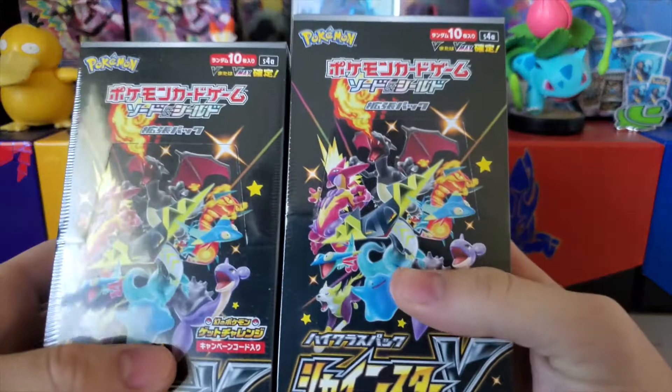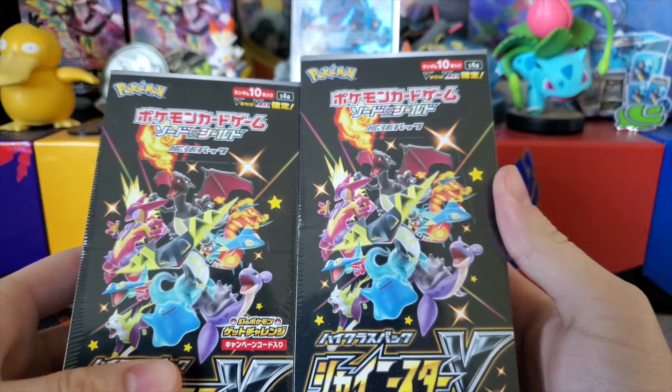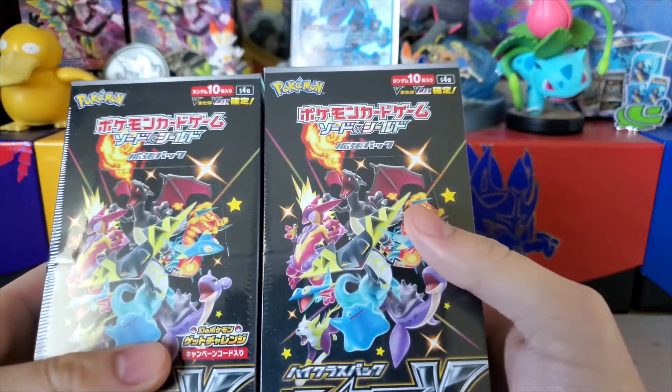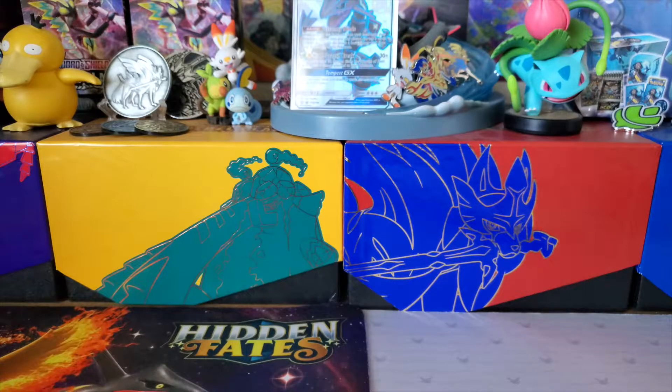This set obviously has the Charizard and everything in it, but what I'm looking for mostly is probably any Cinderace, Scorbunny, Raboot — Shiny. I think those are the most exciting in terms of this channel. I've been holding on to these boxes for so long, so actually being able to open them now — dream come true.